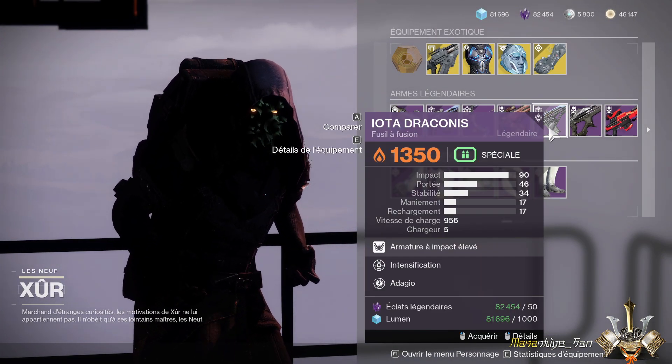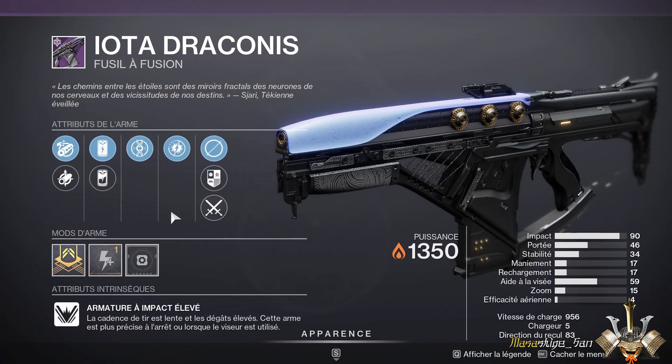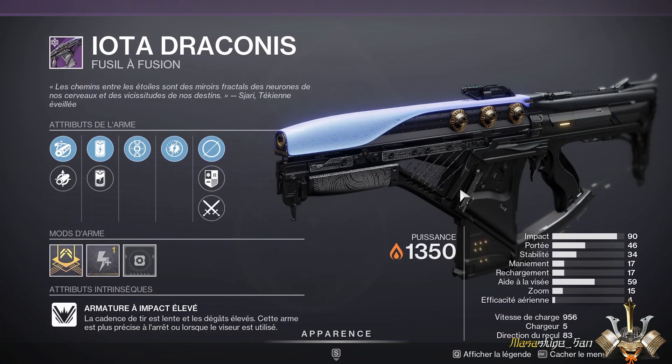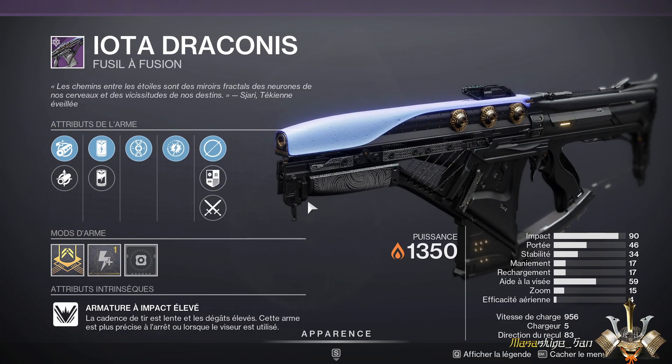Another fusion from another season, the Iota Draconis — possibly for PvP use, but you can get much better. High-impact fusion rifles are not the most used because they're not the most performant overall.